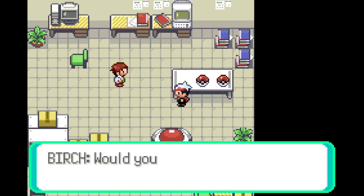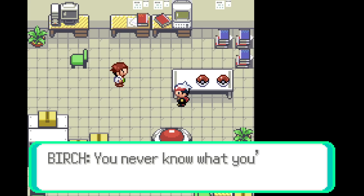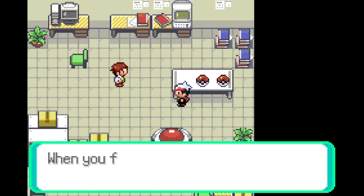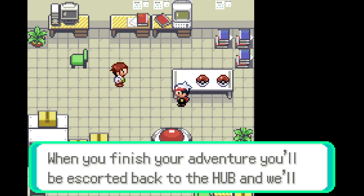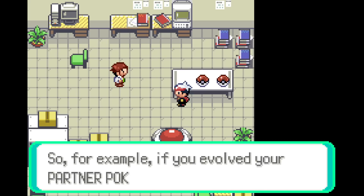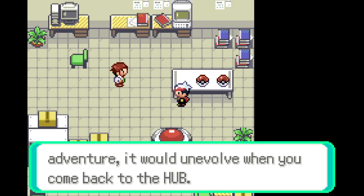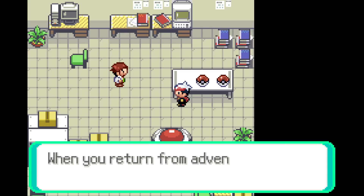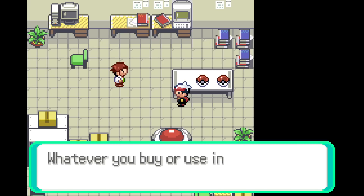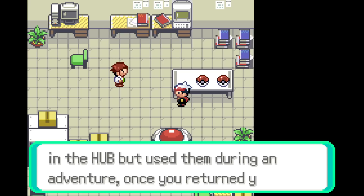'Now you're ready to go out on adventures. Would you like me to explain how adventures work?' Yes! 'You never know what you're going to see on an adventure — the routes will swap around, the Pokemon and trainers you encounter will also change. When you finish your adventure, you'll be escorted back to the Hub and your bag and Pokemon will restore back to their original states.' So if you evolved your partner Pokemon on an adventure, it will unevolve when you come back to the Hub.